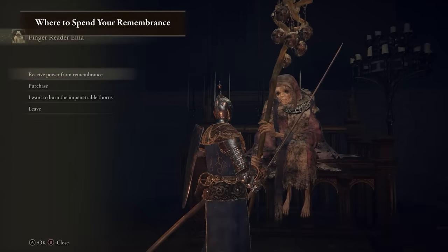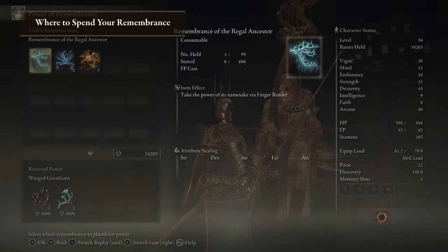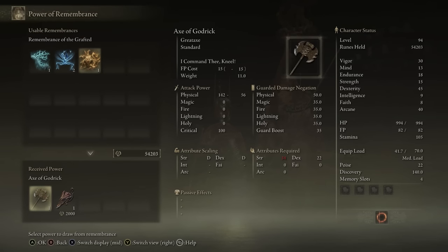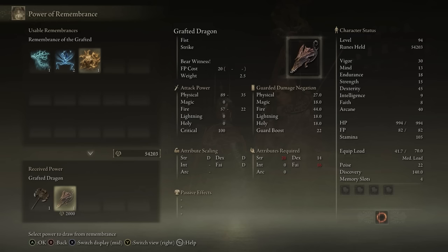Instead, you can travel to Aenia in Roundtable Hold and turn in the Remembrance for one of two unique boss weapons you can't get anywhere else. For example, turning in Godric's Remembrance will give you access to either the Axe of Godric or the Grafted Dragon.